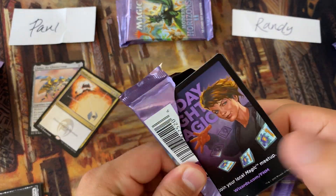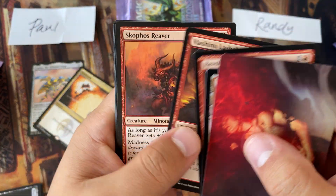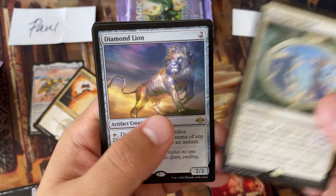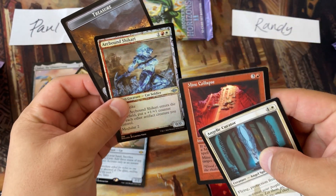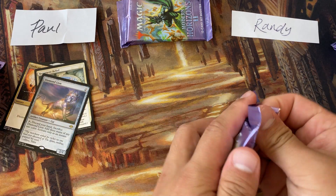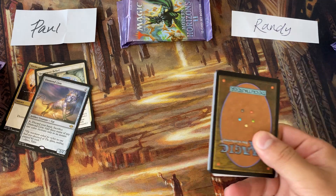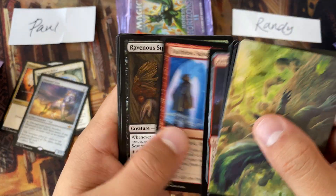Let's do two packs at a time. We have Resurgent Belief, Diamond Lion, and nothing much after that. Not a great start — that's okay. Tons of packs to go, and that's one of the benefits of set boosters: you can have a lot of dud packs, you just need a couple of hits. It's very different from collector packs.